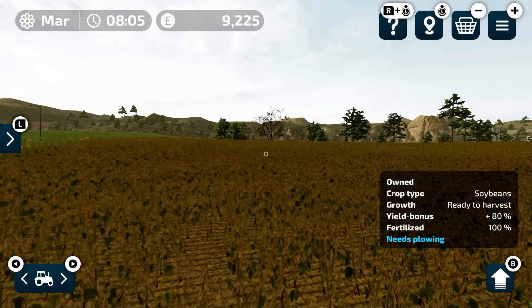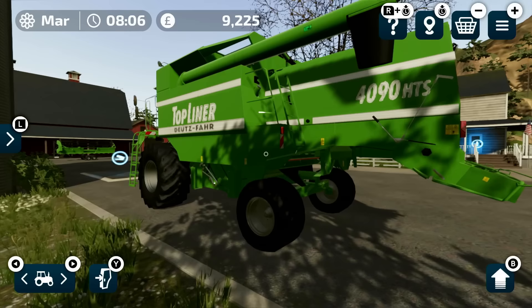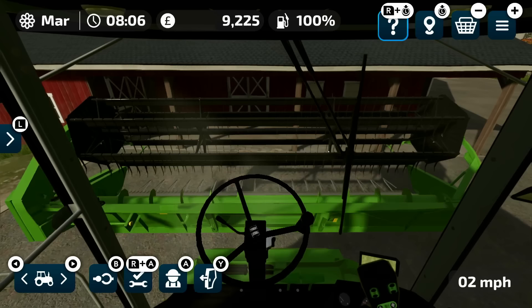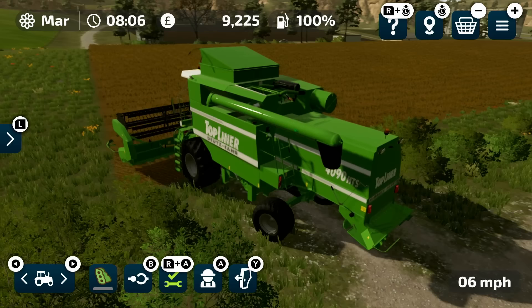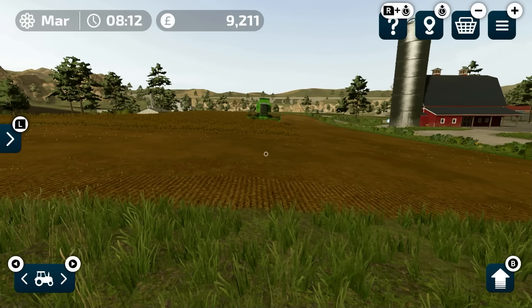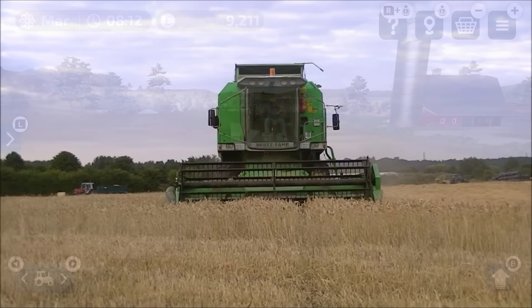Right, soybeans are ready to harvest, which means we can get the old combine out — get her fired up, the old top liner. Look at our lovely detailed model. Let's get in and get her fired up, put the header on, fire her up, and we are off. As with most other operations, we do the headland first — we'll do two or three passes around the outside of the field and then go up and down. It gives us room to turn. The work is busy on the Deutz-Fahr combine now, busy cutting through the soybeans.